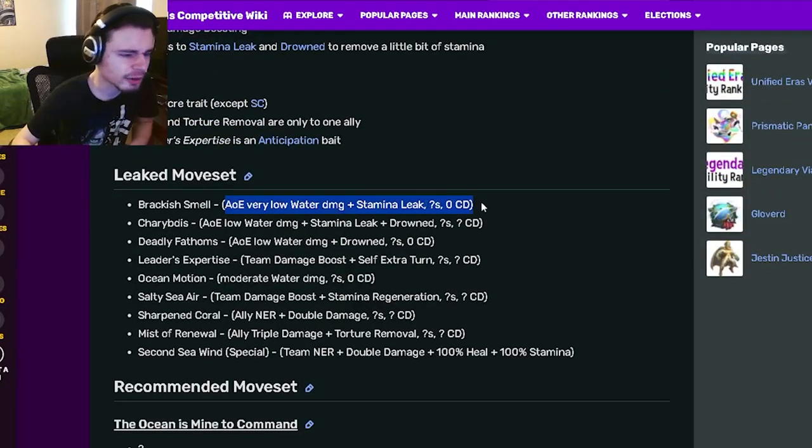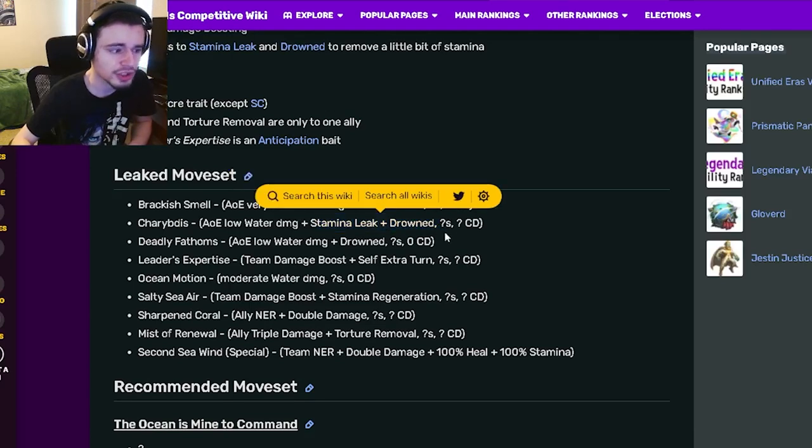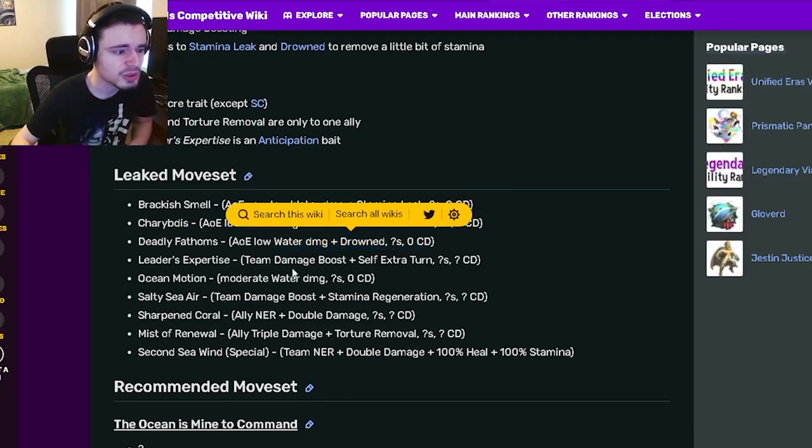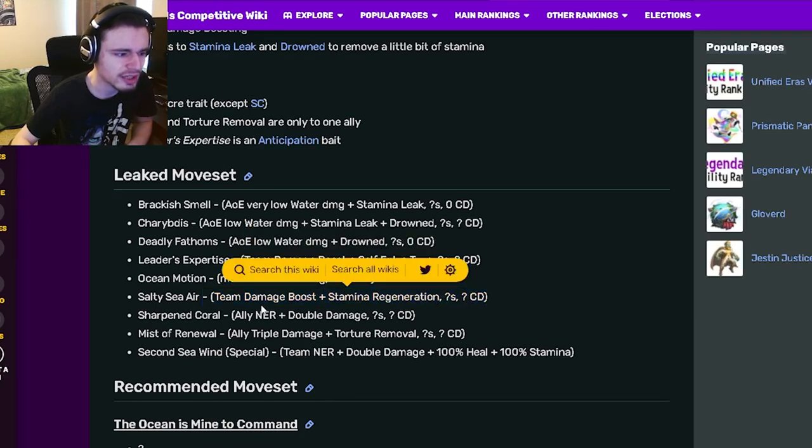Now let's go down to the move set. She has an AOE stamina leak with zero cooldown, which is pretty cool. She also has an AOE stamina leak and drown, which is pretty good. She has an AOE drown and a team damage boost with self extra turn, which I really like a lot.